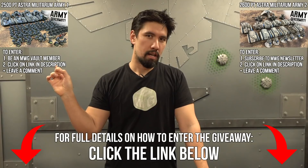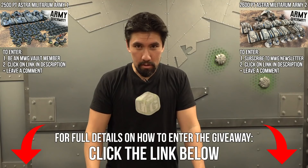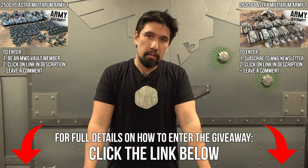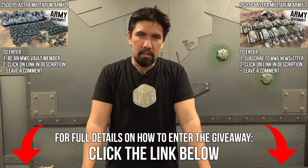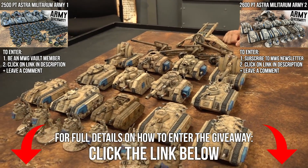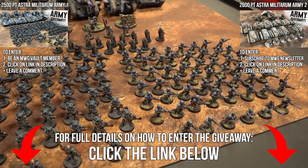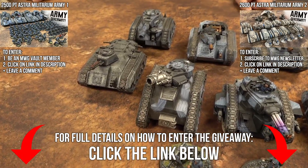We were cleaning out some of the studio armies, and we amalgamated all of the Astra Militarum that we'll use in Battle Reports and put it aside on the shelf. All of the rest that was painted up in different color schemes — we thought, what could we do with this stuff? Maybe sell it on eBay, or something else. And then I thought, why don't we just give it away? It just feels like a good thing to do because it's ridiculous. They're fully painted armies, and we're going to straight up give them away.